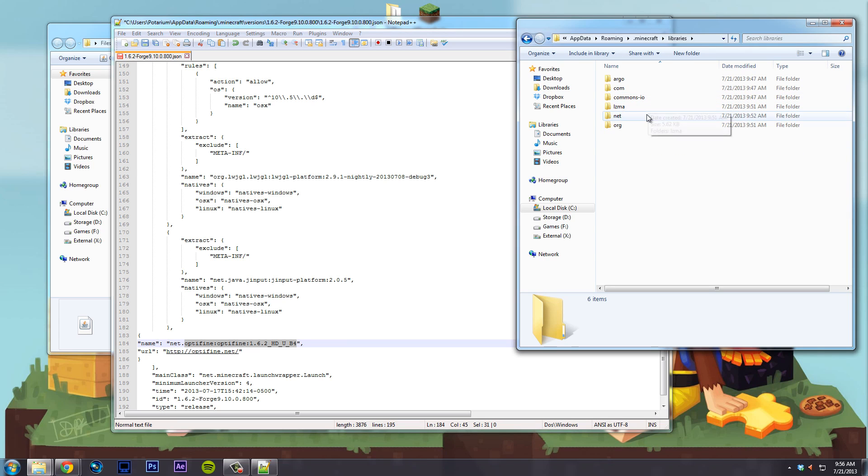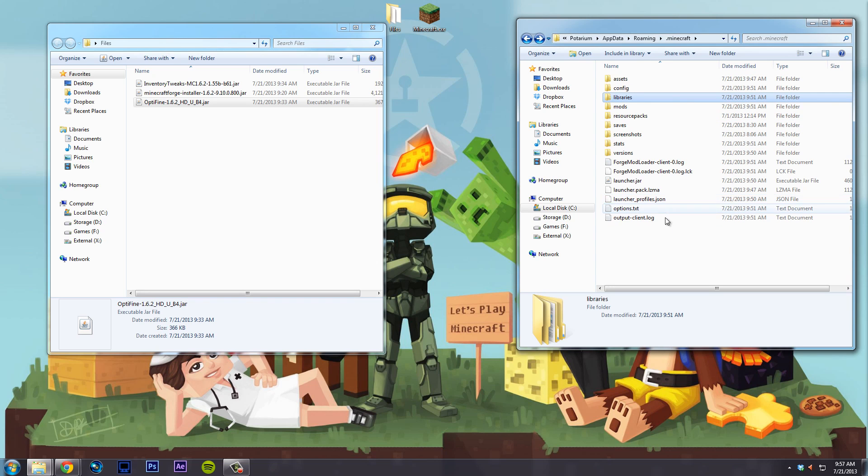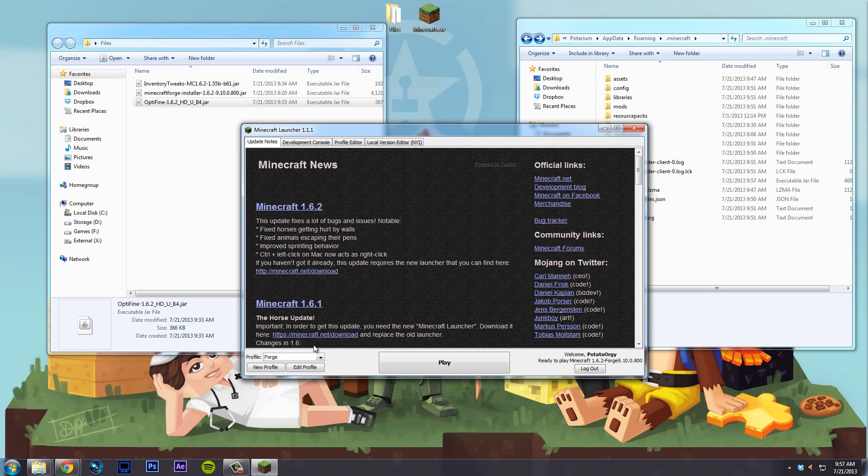Inside that folder should be the JAR — I don't believe the JAR name matters, as long as the correct JAR is in there. If something is wrong, it'll warn you and tell you to go to optifine.net to download it. After pasting the code, hit save — I just did Ctrl+S. Now go back to the default launcher. All you have to do is open Minecraft, select your Forge profile from the dropdown — it shouldn't have changed if you've been following along — and hit Play.